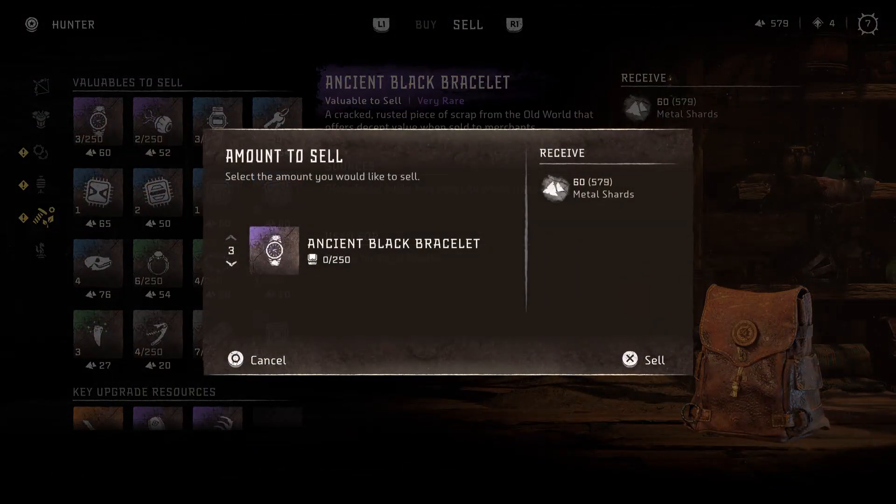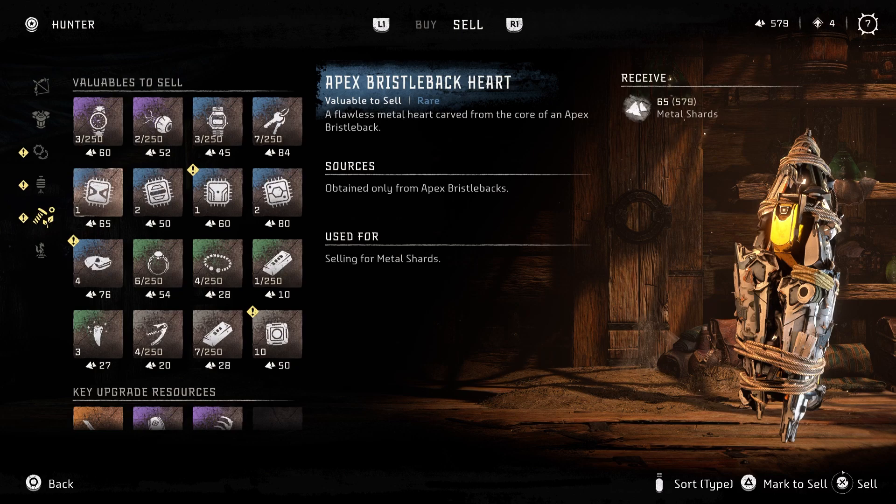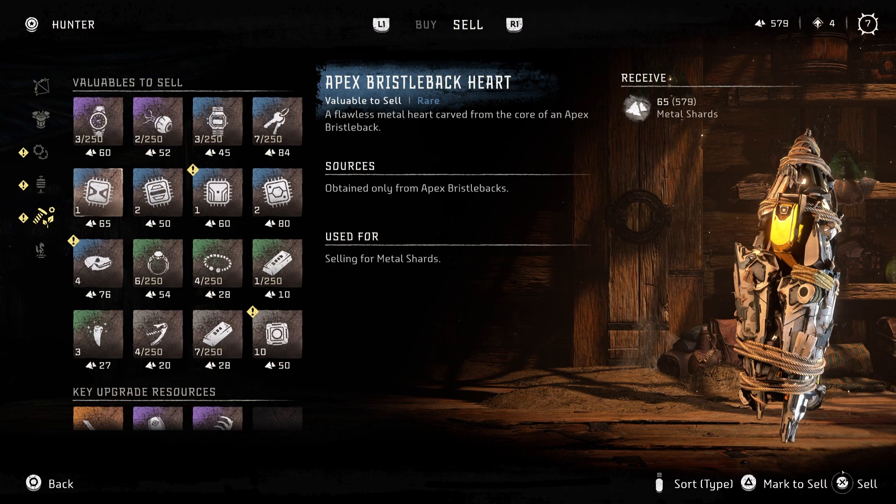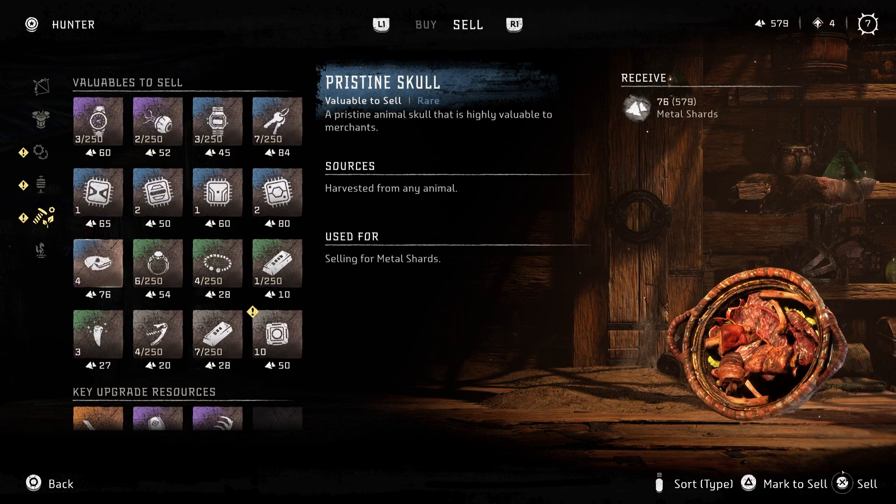Be careful what resources you do sell to vendors, as some upgrade recipes require the machine hearts from various machines, and the machine hearts show up in the valuables section, which is typically reserved for selling things to vendors. So be careful what you sell when you are looking at vendors.